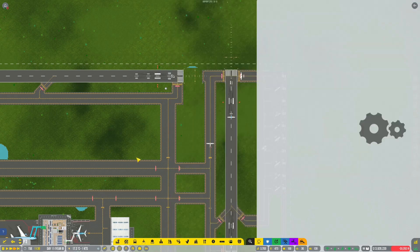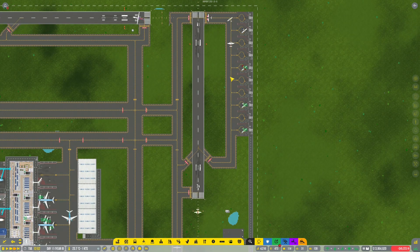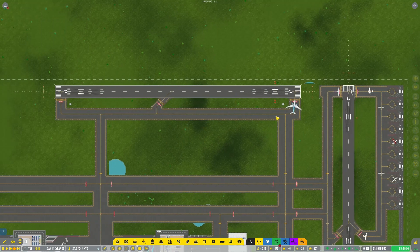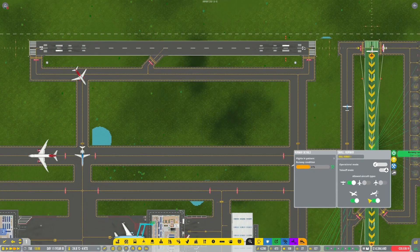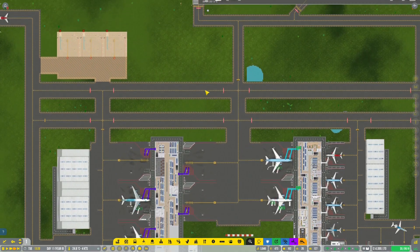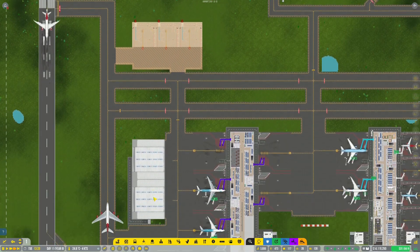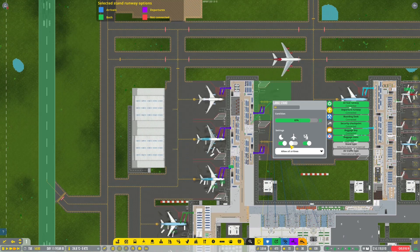Let's have a look around here. These stands are pretty well utilized. I think this setup for GA is not too bad. We're using a fair bit of this runway's capacity for GA. These small flights are working as well, and the mediums. The smalls can actually come in here but only commercial, not GA. We can actually get mediums parked in most of these.